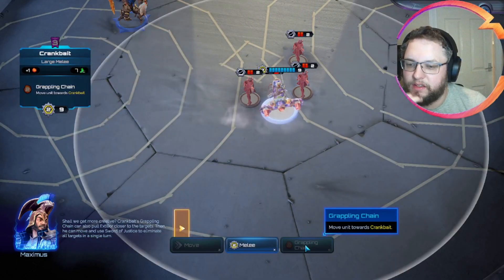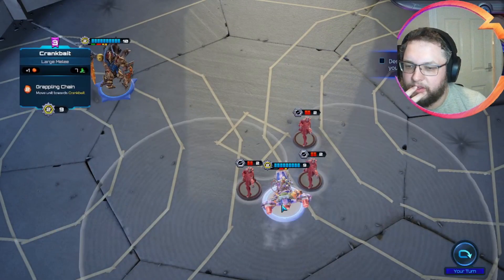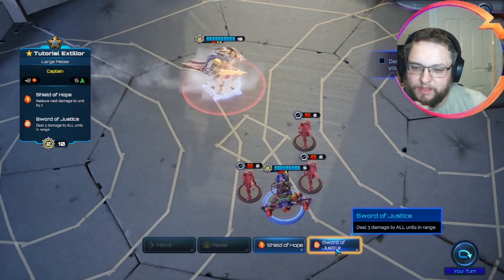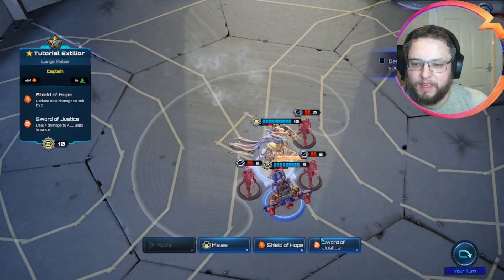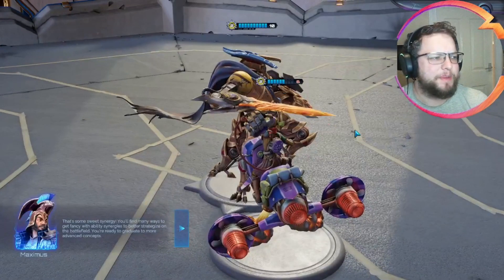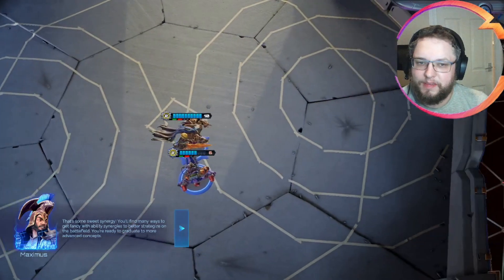So if we just go here - grappling chain. Let's go to like here, and this might actually just pull me into range anyway. We're going to hurt our own Crankbait here, but it doesn't really matter. Crankbait's use. Excess to... surplus to purpose. That's the phrase, isn't it? Synergy. You'll find many ways to get fancy with ability synergies to better strategize on the battle. Thank you Ixtilio's - I'm sure I will.